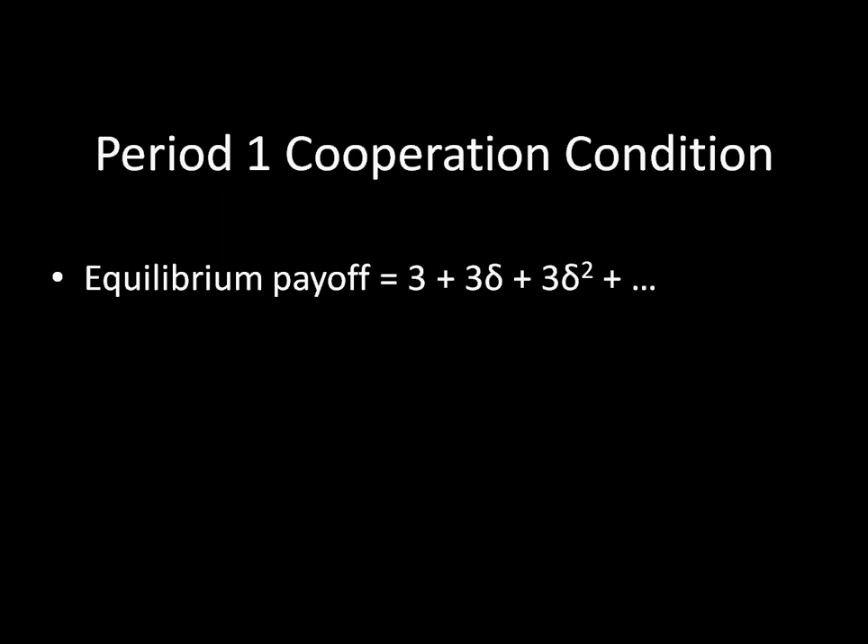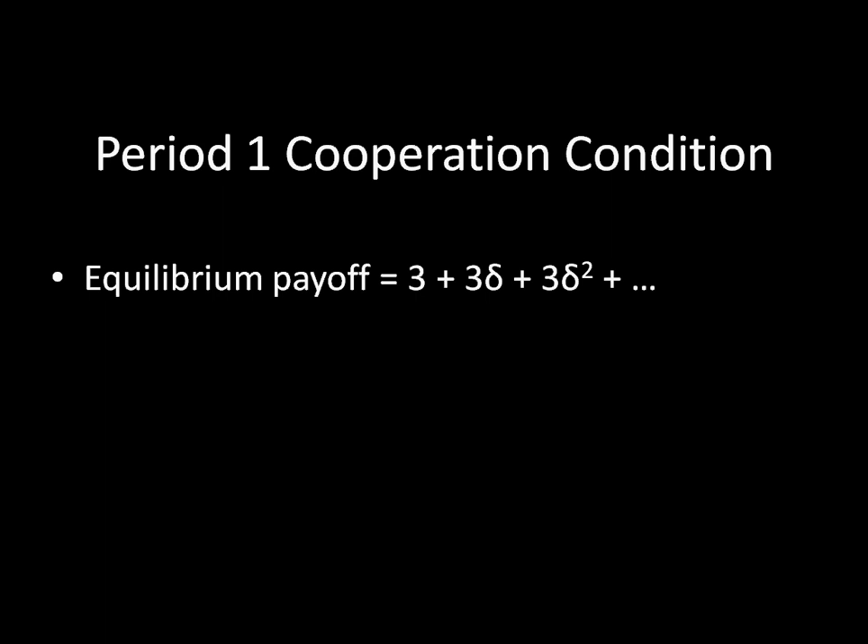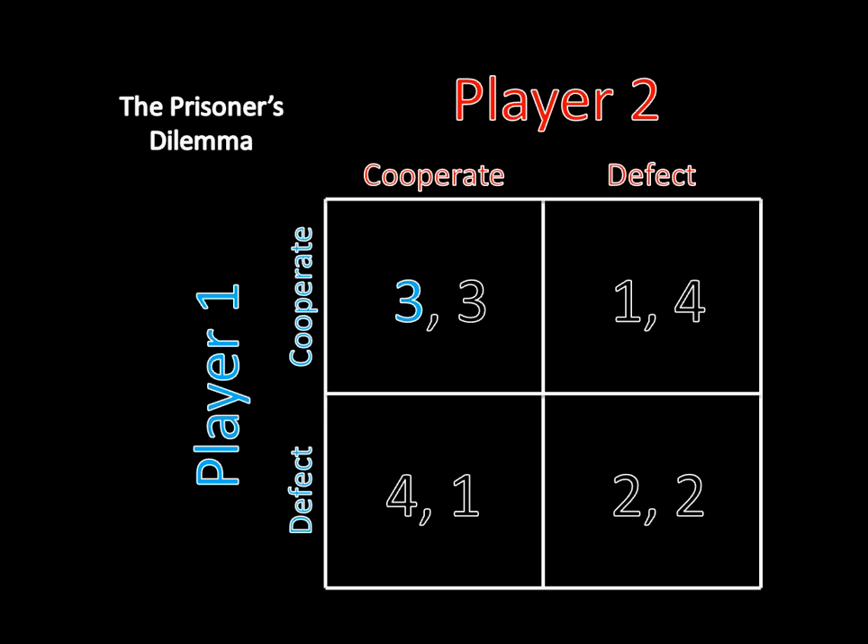Let's think about whether you would want to deviate in the very first period. If you're both playing Grim Trigger, your equilibrium payoff is three in the first stage, three in the second stage, three in the third stage, and so forth — discounted appropriately. That's because in the Grim Trigger strategy you start by cooperating, and as long as everyone cooperates, you continue to receive the cooperation payoff of three. I'll be looking at player one's decision, but because the game is symmetric, it's the same decision for player two.